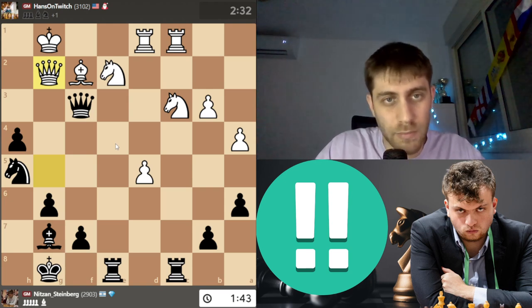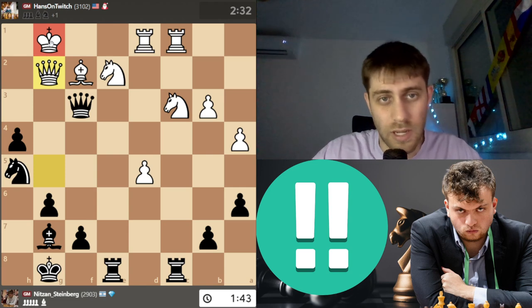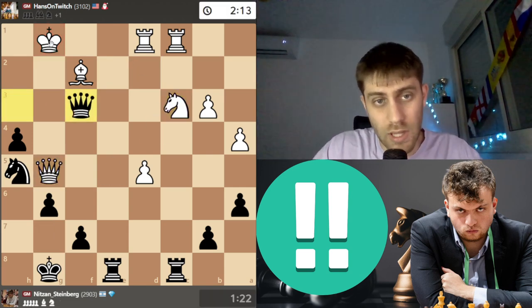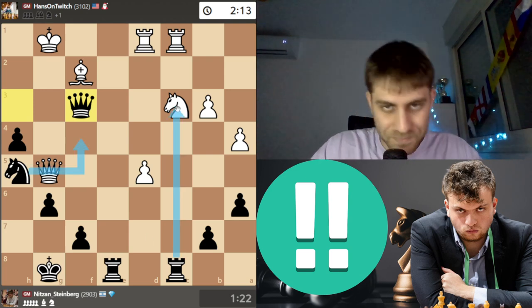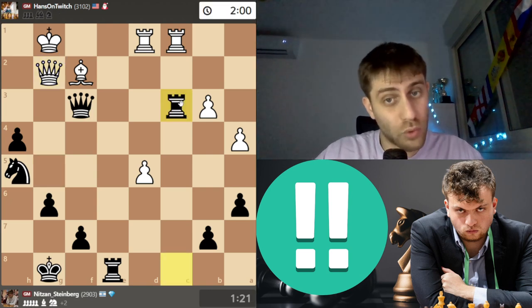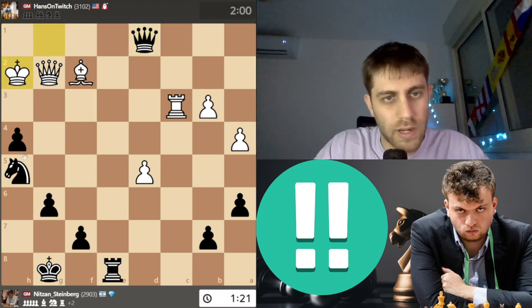After Knight takes c3, the point is Knight g3, Bishop takes g3, h-takes g3 — and after Rook d2, Bishop d4 is checkmate immediately: Rook takes, Queen h2, King f1, Queen f2 checkmate. If Rook c2, we play the same again; after Rook takes d4, Rook e1 is checkmate. So Rook c3 was amazing. I took on c3, Knight takes, now Queen f3 — I want to play Knight f4 attacking the knight — so I played Queen g2, a very strong move.